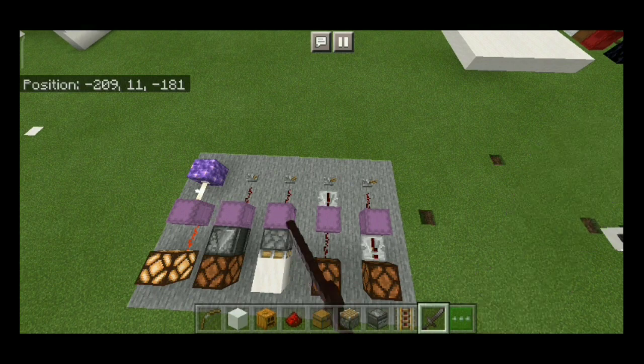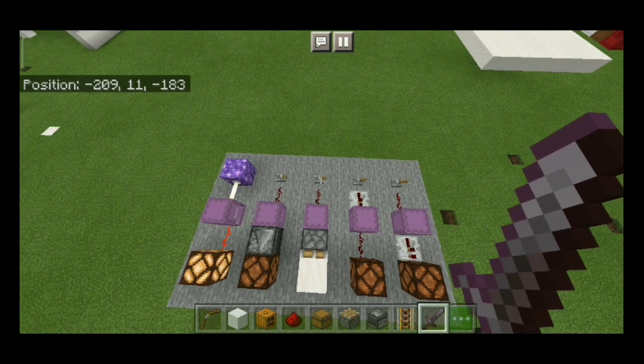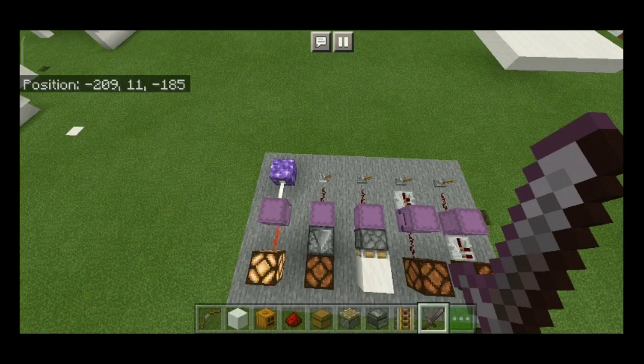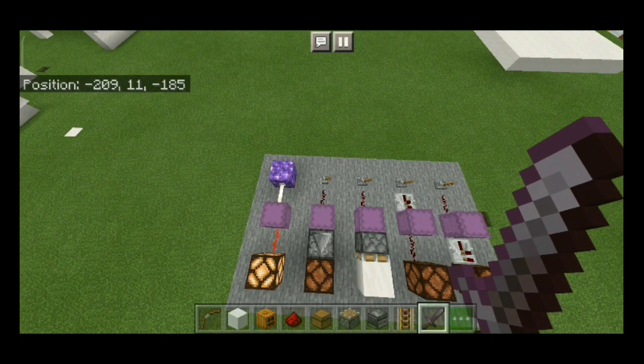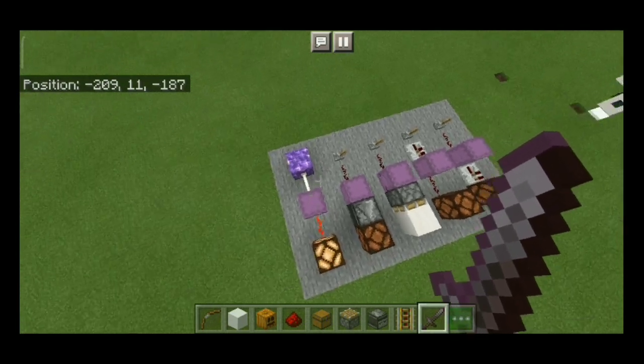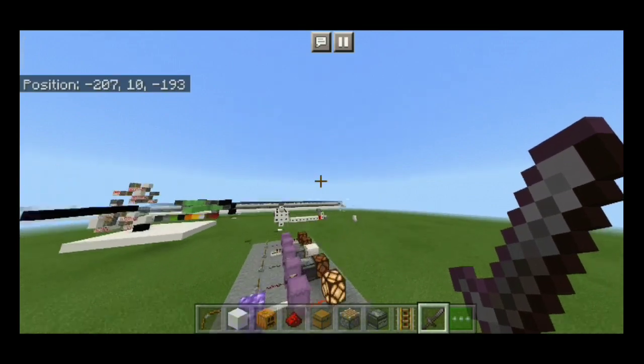I can hard power shulkers just like that. I can activate redstone components with shulkers, I can cause updates using shulkers, and I can turn filters into a power source. So yeah, this is completely real.